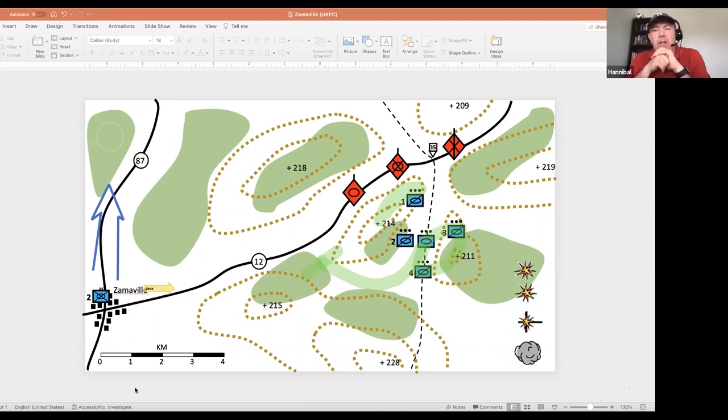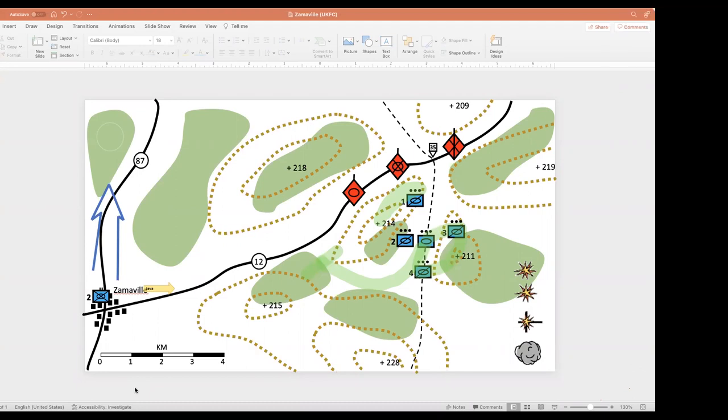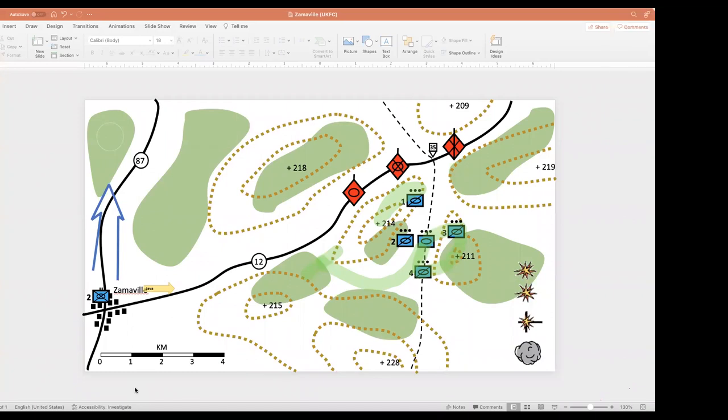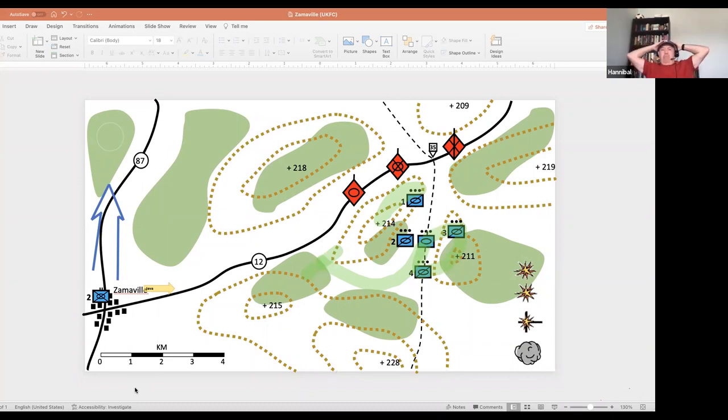Bambi's assessment: likes that the plan deals with the primary threat and protects the flank as tasked. Doesn't like the tracking — thinks there's no reserve and no use of offensive support. Offensive support meaning fires. Hannibal notes Honey Badger was probably getting to the call for fire next.